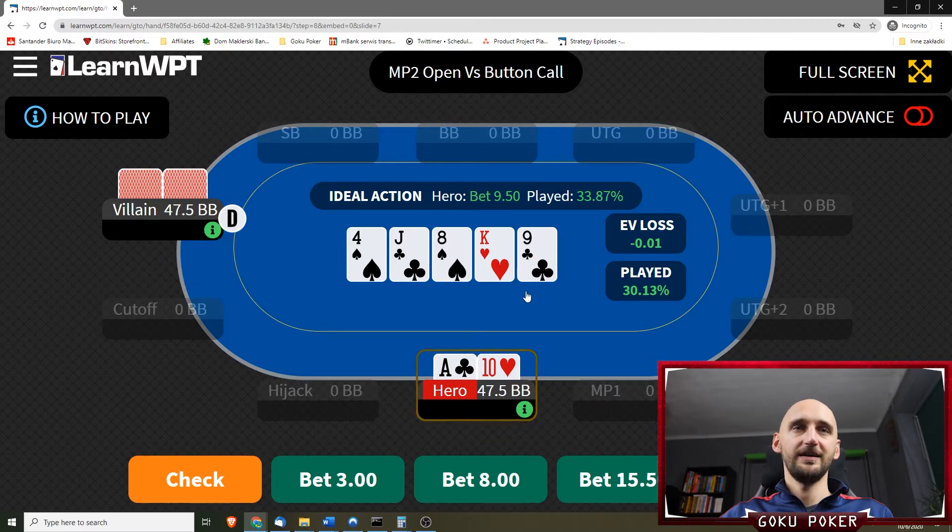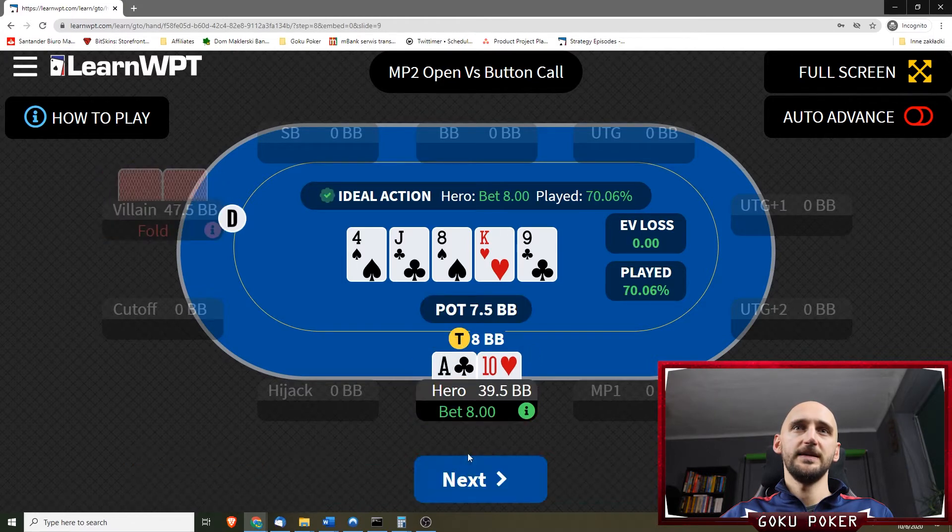We have a 9 on the river. Are we going to bet or check? I think we need to bet if we want to take this down — bet two-thirds. Yeah, that's the ideal action and the villain folds.